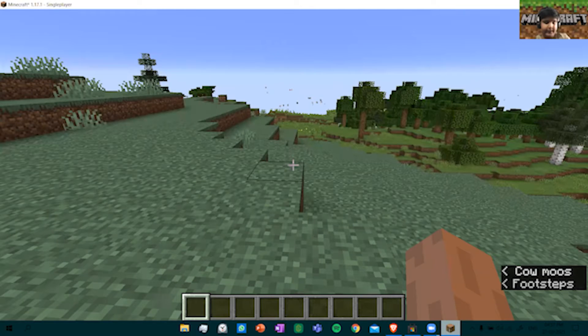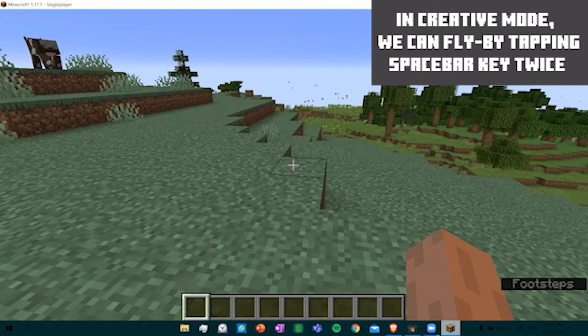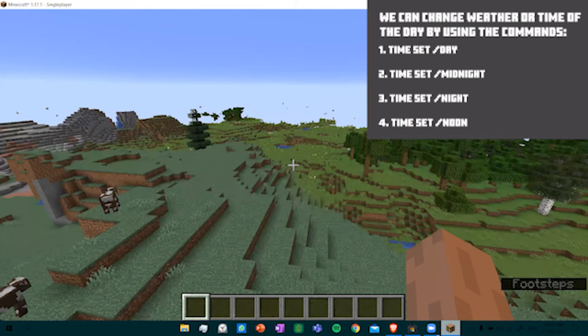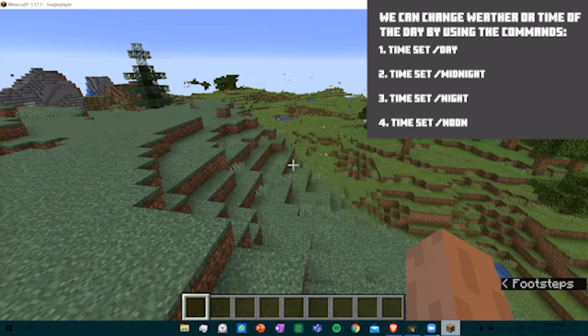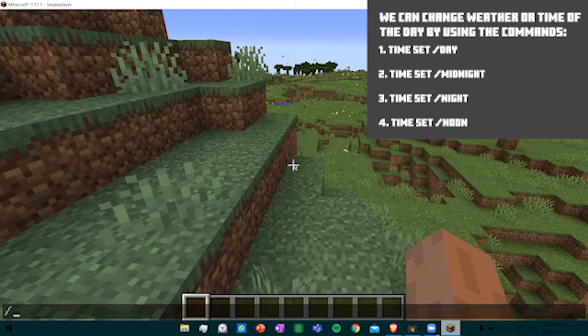In Creative Mode, we can fly by tapping two times on the spacebar. And we can change the weather also. To change the weather, there is a command named slash timeset.